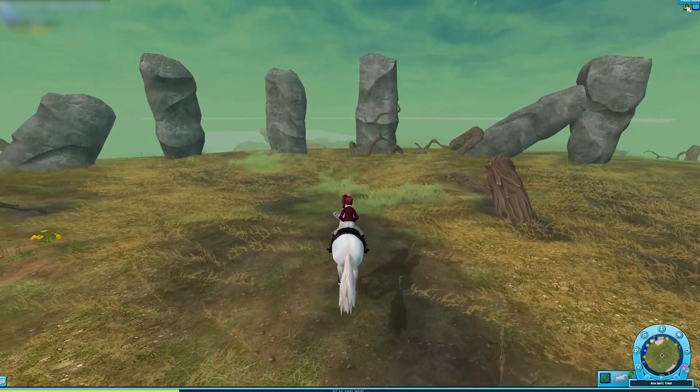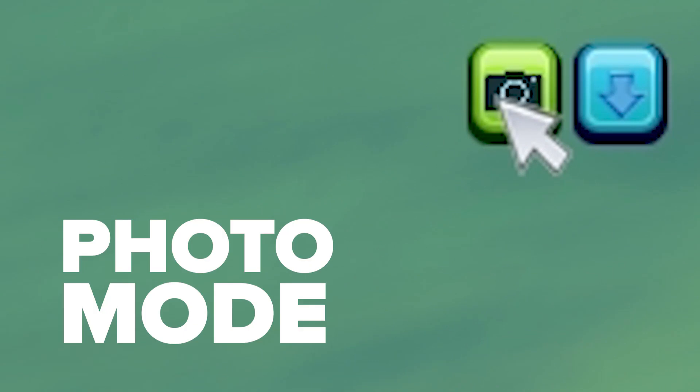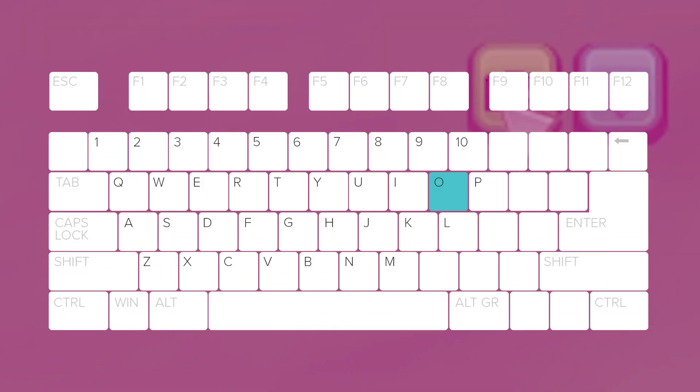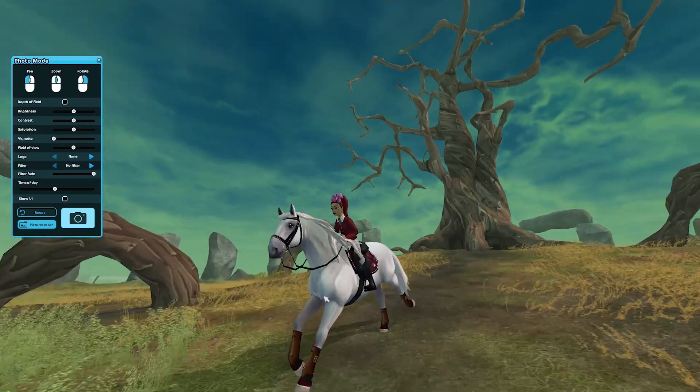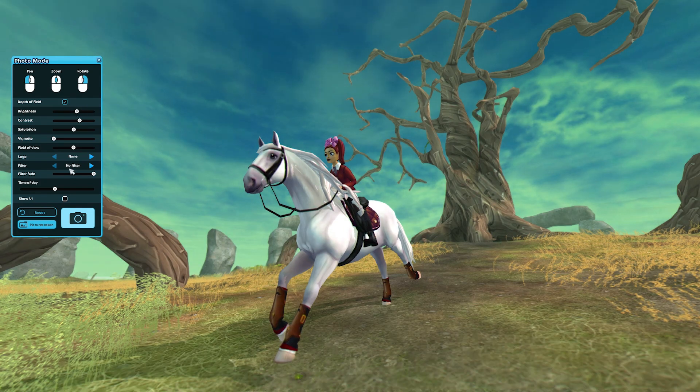For all of the epic content creators out there, this week you'll find a new photo mode in the game if you click the new button in the upper right corner of your screen or press the key on your keyboard. This mode will freeze your frame and let you catch breathtaking pictures while playing!